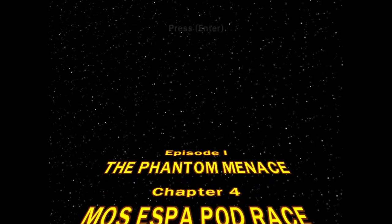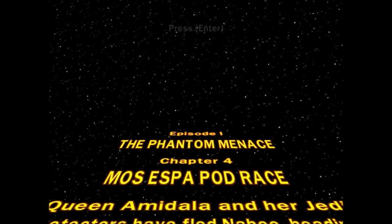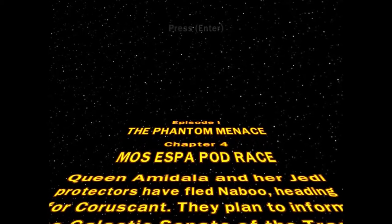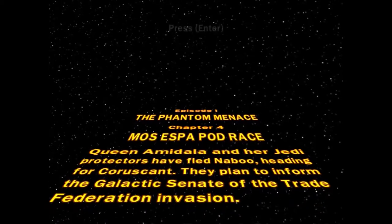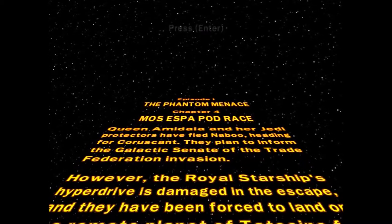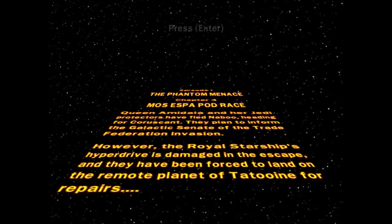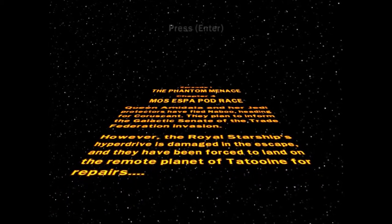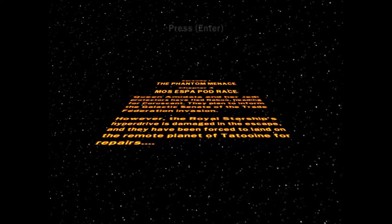Episode 1, Chapter 4: Mos Espa Pod Race. Queen Amidala and her Jedi protectors have fled from Naboo, heading for Coruscant. They plan to inform the Galactic Senate of the Trade Federation invasion. However, the Royal Starship's hyperdrive is damaged in the escape, and they've been forced to land on the remote planet of Tatooine for repairs.